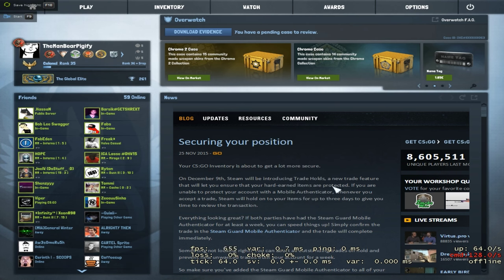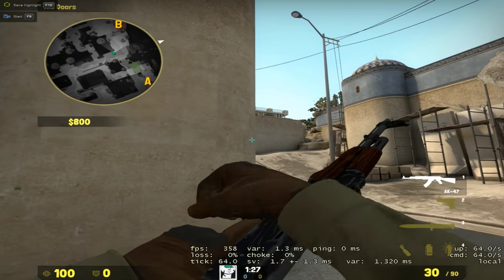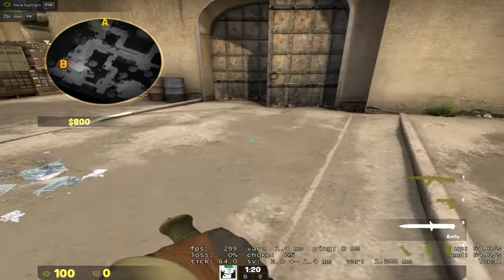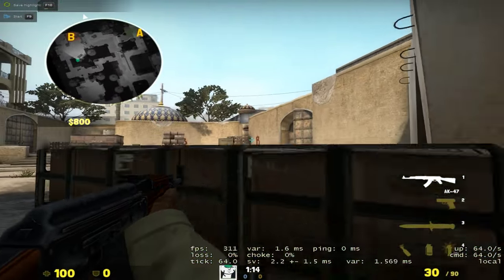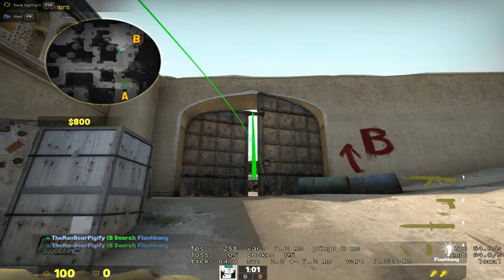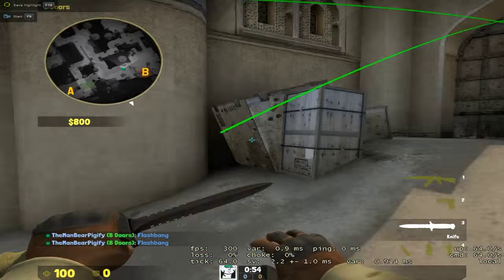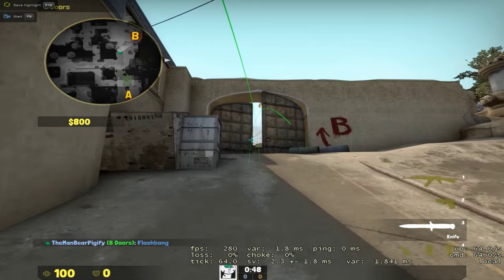So without further ado, let's get into the game. I'm sure you've found yourself in a situation where the terrorists have rushed through rush channel and taken B — maybe smoking this part off, one holding from here, one holding from here. It's pretty difficult to retake B-site, and a lot of people just throw a flash like this, turn around, and try to retake — which works sometimes if the enemy is caught off guard. But there is a way better tactic I found out about when messing around in a private match.